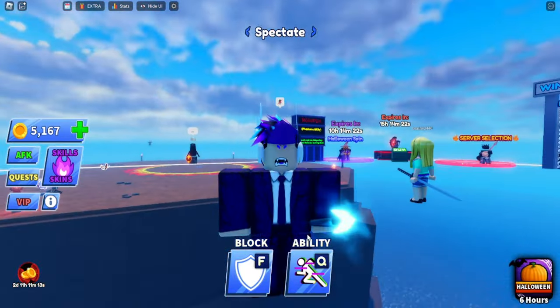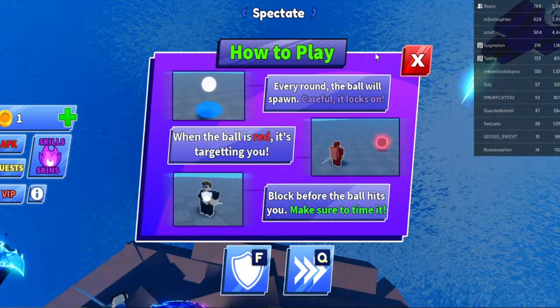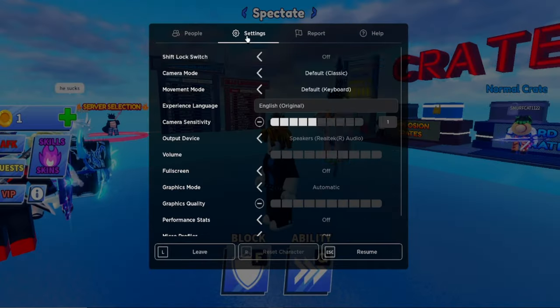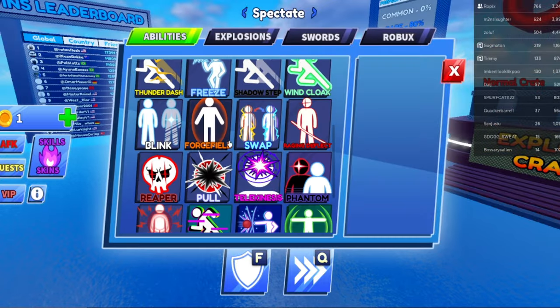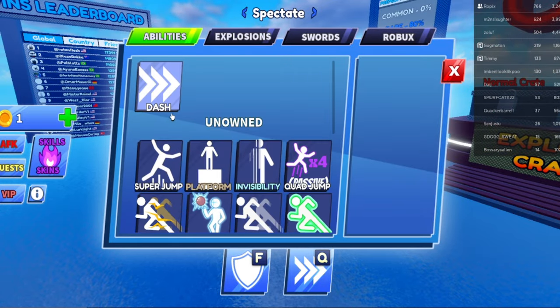Now let me show you guys how you get this ability. I've loaded into a brand new account — as you can see, as soon as it's joining it shows the how-to-play section, so this account is brand new. Oh my god, the camera sensitivity is so high on this account, and it's so laggy too. This account has nothing on it.